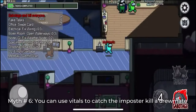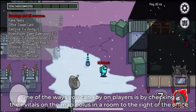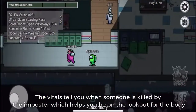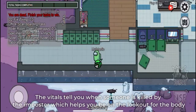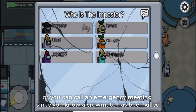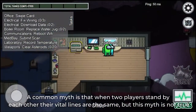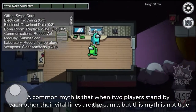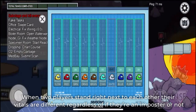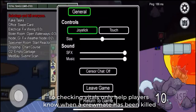Myth number 6: You can see vitals to catch the impostor killing crewmates. One of the ways you can spy on players is by checking their vitals on the map Polus, in a room to the right of the office. The vitals tell you when someone is killed by the impostor, which helps you be on the lookout for the body or call an emergency meeting. A common myth is that when two players stand by each other, their vital lines are the same. But this myth is not true. When two players stand right next to each other, their vitals are different regardless of whether they are an impostor or not. So checking vitals only helps a player know when a crewmate has been killed.